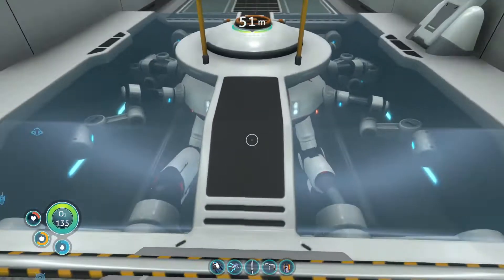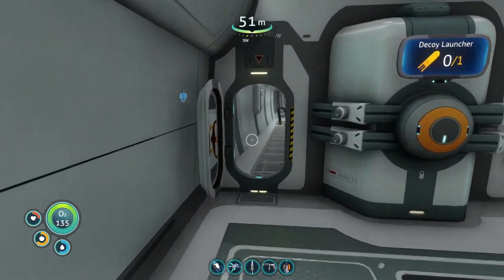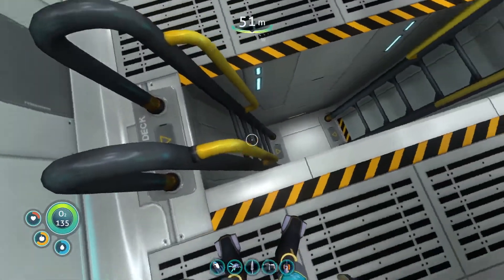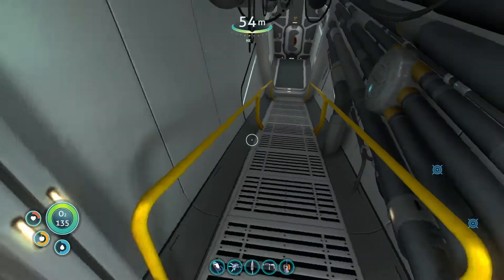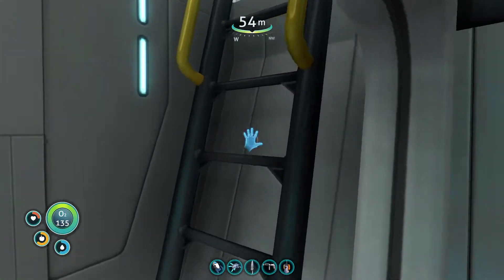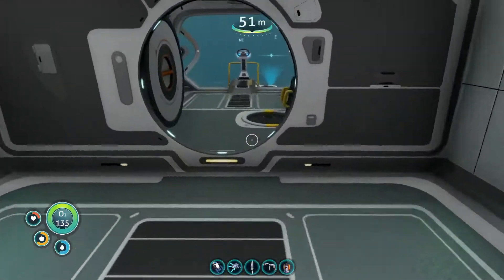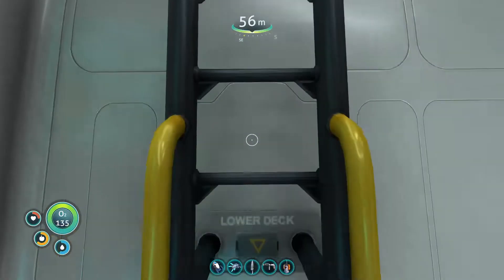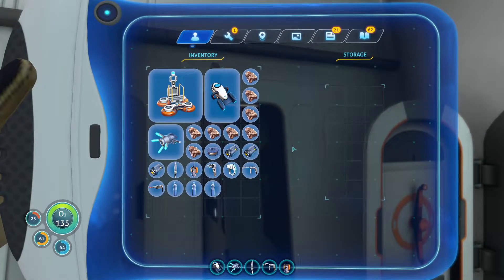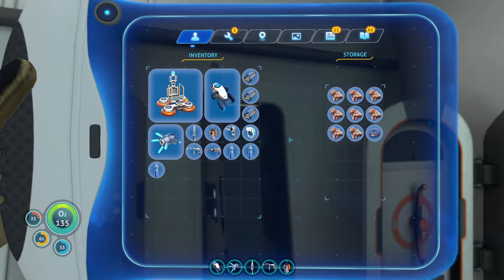I mean, I wanted to have the Cyclops so that we could transport around with the submarine. But I get the distinct impression that I hadn't really thought much beyond this point — because I'm an idiot. Oh, it even has its own storage modules — not very big storage modules mind you, but storage modules nonetheless, so I can store a good number of things.